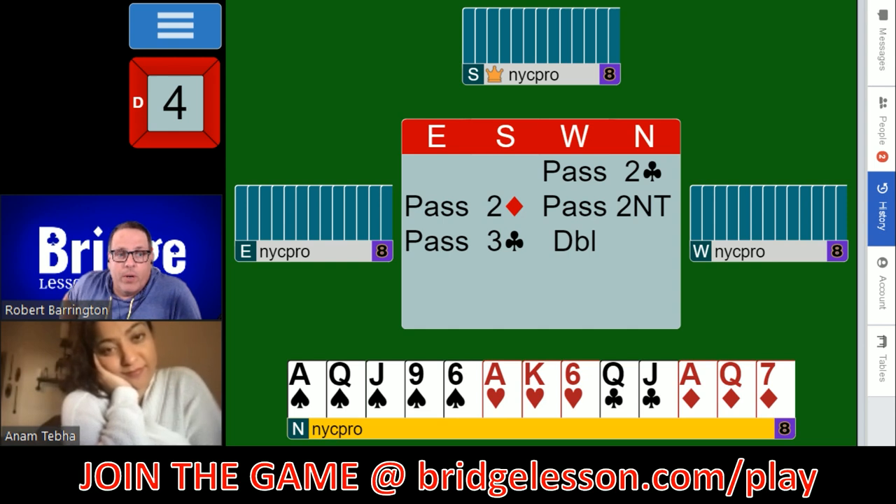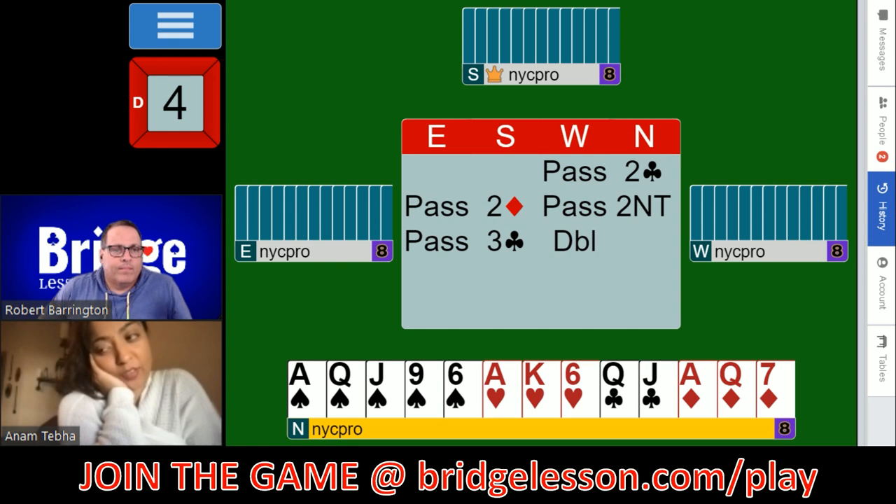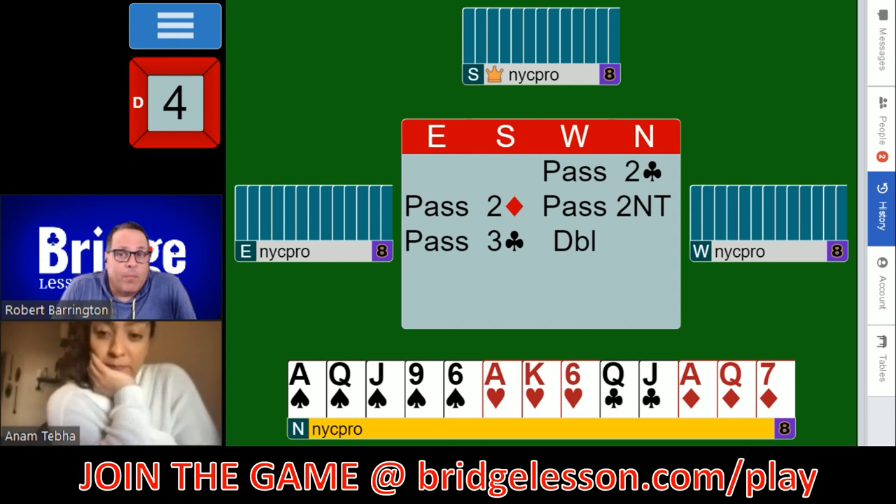Here the South player bids Stayman, and our right-hand opponent doubled. Let's talk about what this double is, especially on an auction at this level, and what we should be thinking as a good player sitting North. To me and a lot of players, our first thing to do is to show or deny a club stopper. Partner needs to know if we have this situation under control, because West is just advertising that they have some tricks and this is a good spot to crack open a no-trump contract.